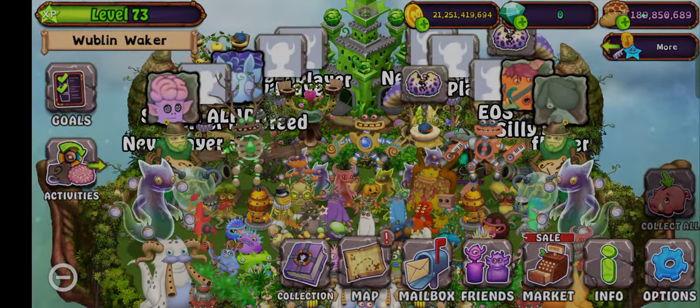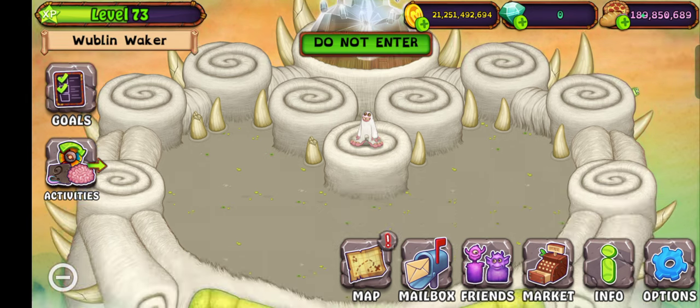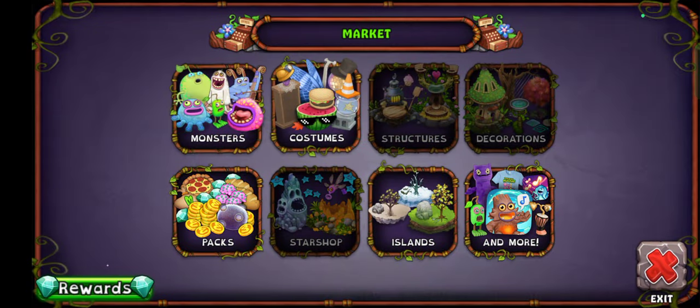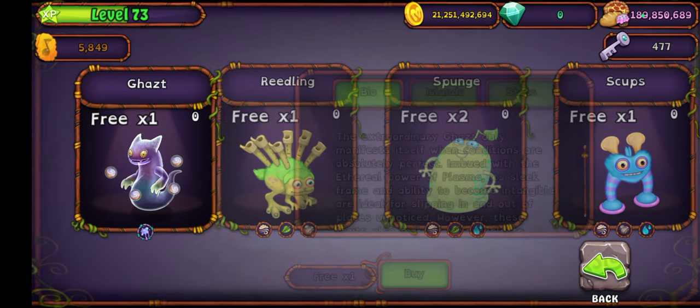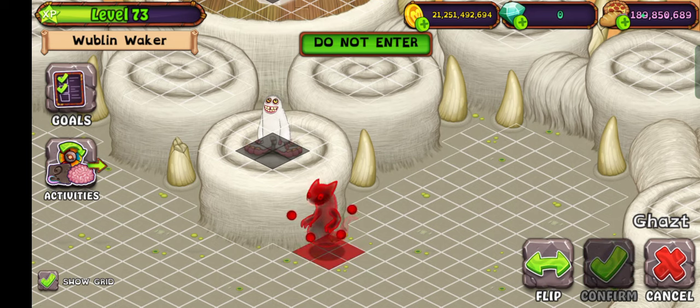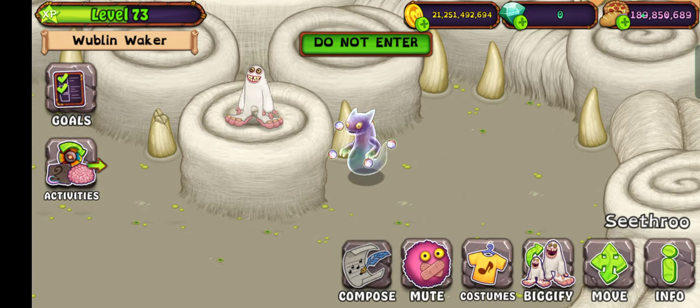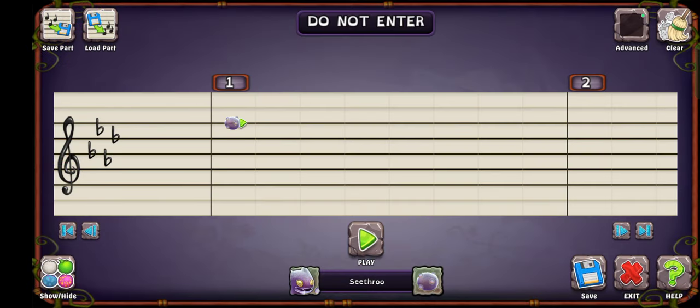Let's go, let's see the thing. So I'm on Composer Island, let's go and get myself a ghast. Is it gonna work the same as in the Composer app? Let's see. Got myself a ghast, let's compose. Oh yeah, it's the same, okay.